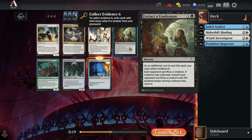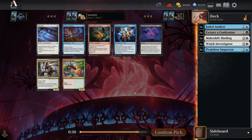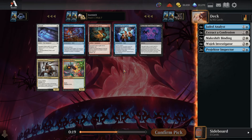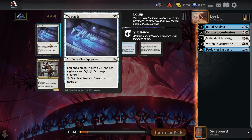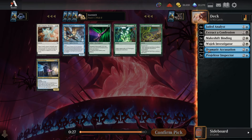Thinking Cap is pretty filler but the best of the filler here. Due Diligence is only good on the aggressive end. There's Forum Familiar too. We could also just take Extract to Confession as the best card in the pack to stay a little more open — it's pretty unlikely we head down the black path, but it gives us the option. Dramatic Accusation is filler removal you run if you can't find better.